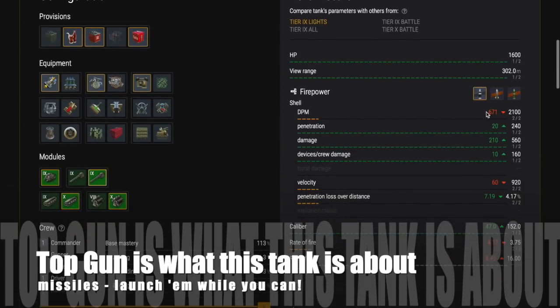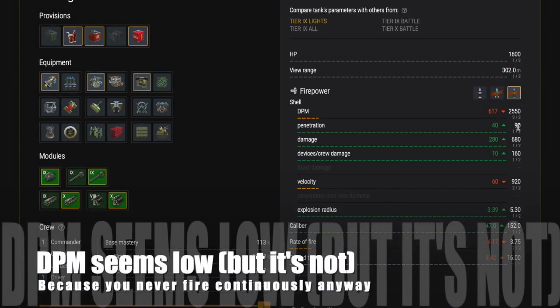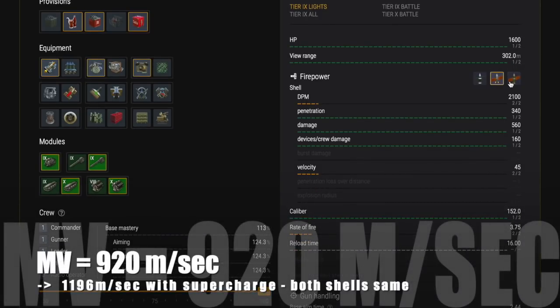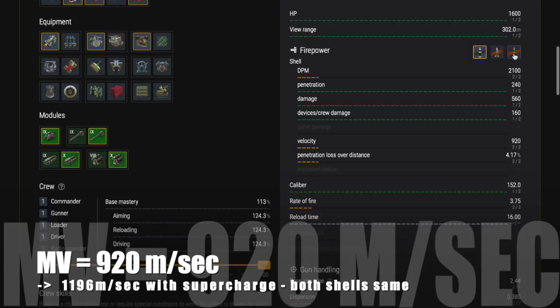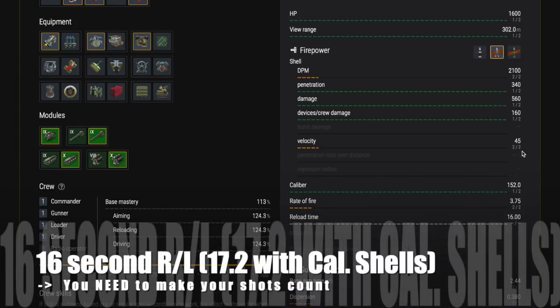Launch them while you can, because honestly I think they're going to go. There are a lot of complaints, and they're not compatible with blitz. The DPM seems low, but it's not because you don't fire all the time anyway, and this tank has great DPM in actual versus theoretical DPM. It has two shell types: APCR and HE. You get 240 millimeters of pen on the APCR. Muzzle velocity is 920 meters per second on both shell types, going up to 1196 meters per second with supercharge. The missile is not a shell, so there are only those two shell types.